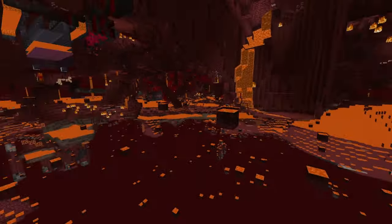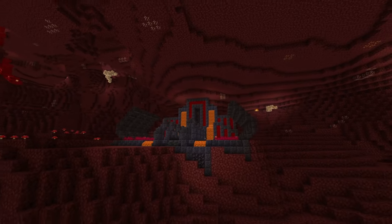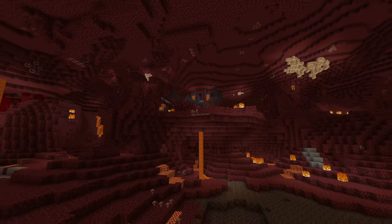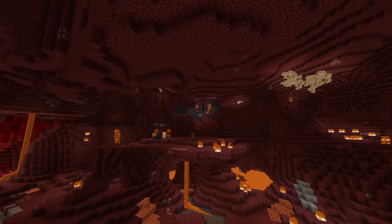Be careful of all the small lava pockets, and if you make it deep enough, you might even find some ancient debris while doing this. The entrance is now complete. You can see that if you use a lot of blocks like this, even from afar you're going to notice it, because you can see all the blackstone and lava.